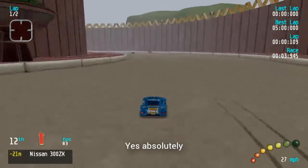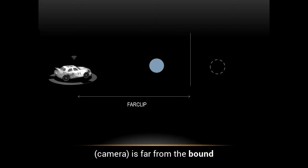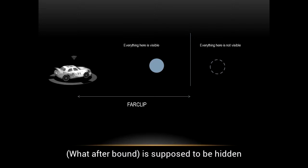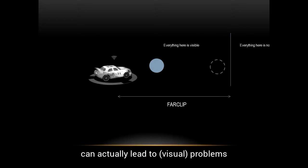I think foggy can be used in other Re-Volt tracks — not only snow tracks or just misty ones, but in tracks that are not supposed to have fog. To understand what foggy is meant for, let me explain what far clip is. Far clip is the distance from the camera — for instance the car — beyond which objects are hidden. What is within the far clip distance should be shown. But a hard transition can actually lead to visible problems, that's why we use fog clip.